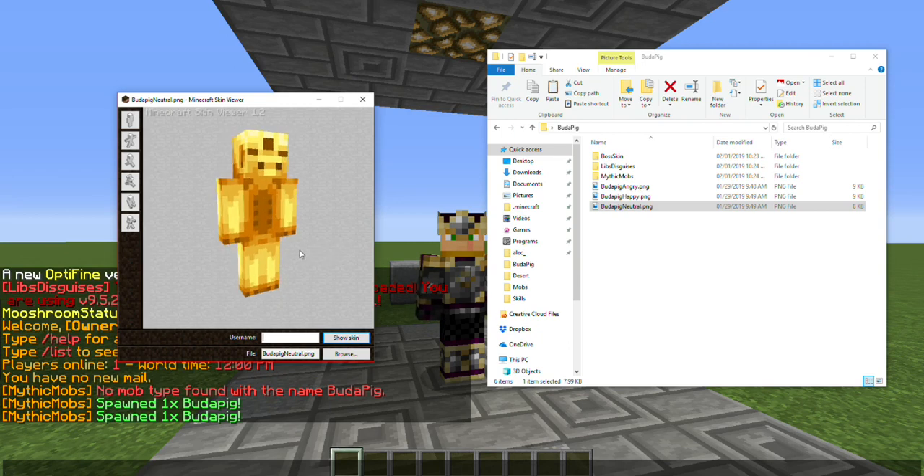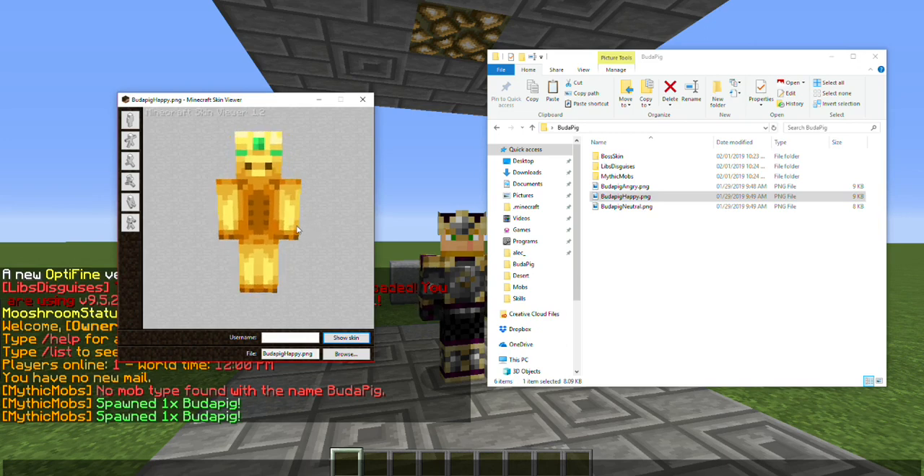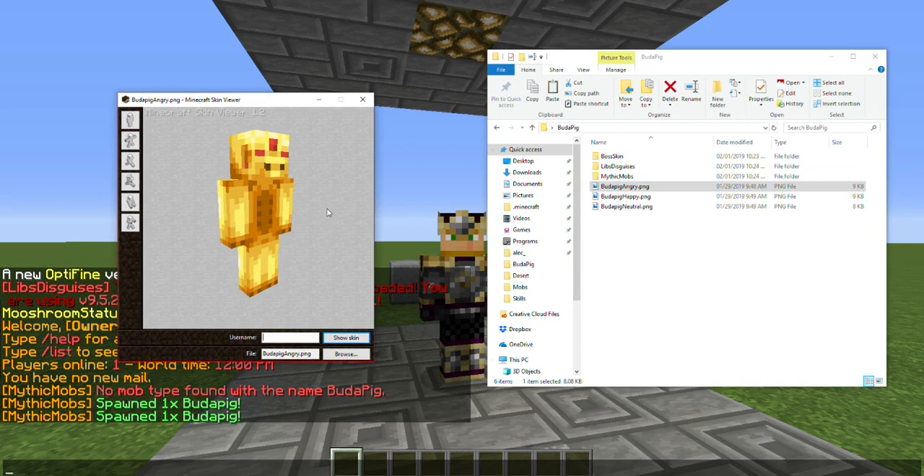Find yourself a skin. I went with this one — instead of Budapest, the rich place, it's Buddha Pig from the rich place. It came with green eyes, an emerald, and green earrings, but I made it look like hollowed-out gold. You're going to need something like this for your face mob, and then you'll need other variants — I decided on a green variant for when players are blessed and a red variant for when they are cursed.